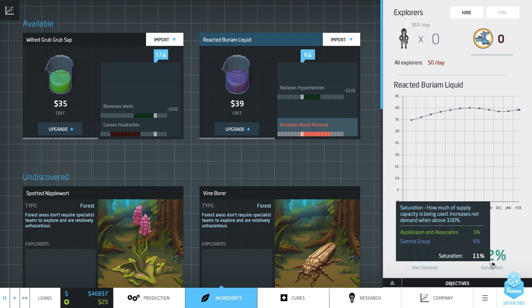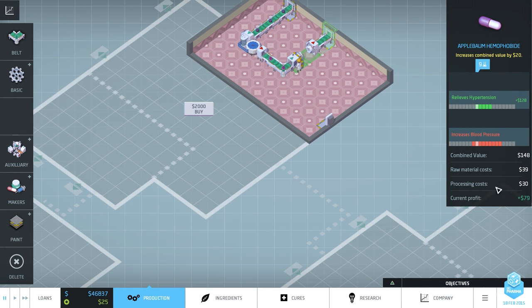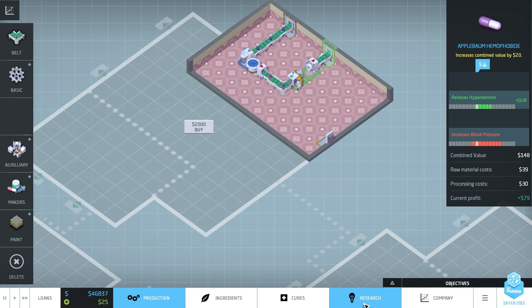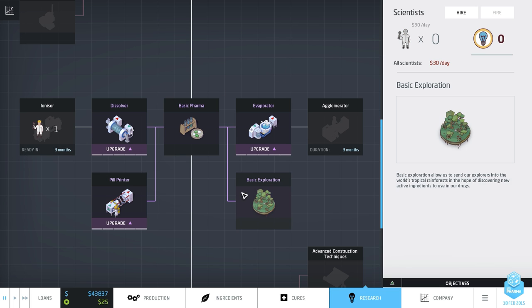We have plenty of supply and lots of demand — if we get these two balanced out, it'll basically drive the price to maximum. We're earning $79 a day currently. On our current profit, I think we can afford to hire scientists now. Let's hire one research scientist — he costs $3,000 to hire, which is kind of offensive, but we'll hire him and start researching the ionizer. It's going to take him a while to research that. The other thing we can start researching is cures — we can start researching the next thing up.